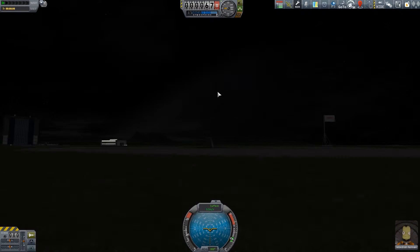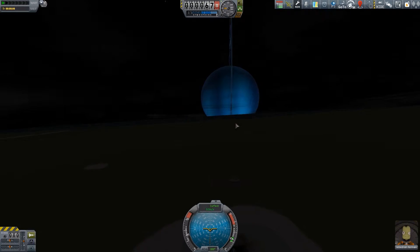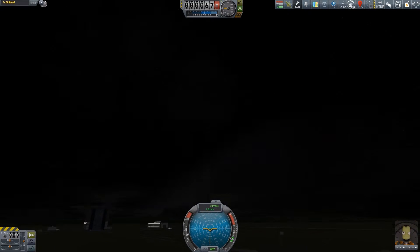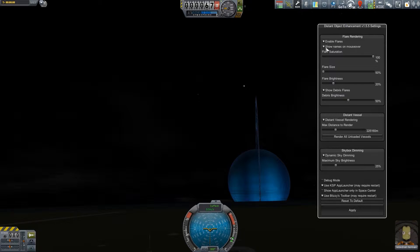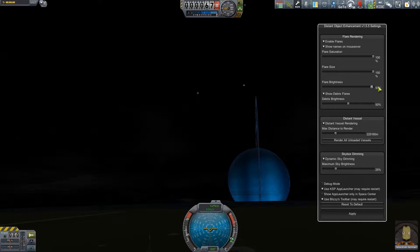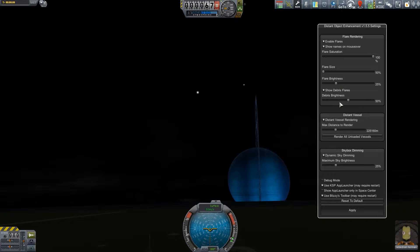I didn't expect it to be night but that's perfect for what I'm doing. I've got this beautiful star system — there's the gas giant that I'm orbiting. As you can see, there are these other planets and bodies off into the distance that Distant Object Enhancement can improve. Saturation 100%, flare size is minimum because the standard initial settings have them all very high. There's a planet there but that's kind of unrealistic, so I was going to set the size setting down to 50%, 25% for flare brightness.